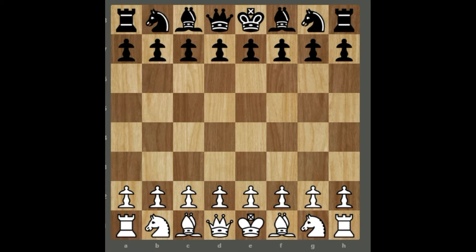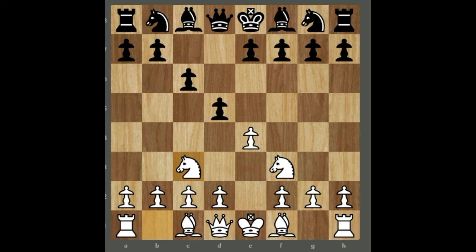The game starts off with e4, c6, the Karakhan defense, Nf3, d5, Nc3, the two knights attack. And after dxe4, Nxe4, black usually plays Bg4.